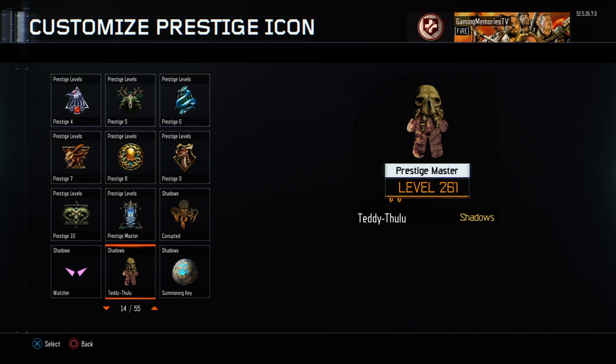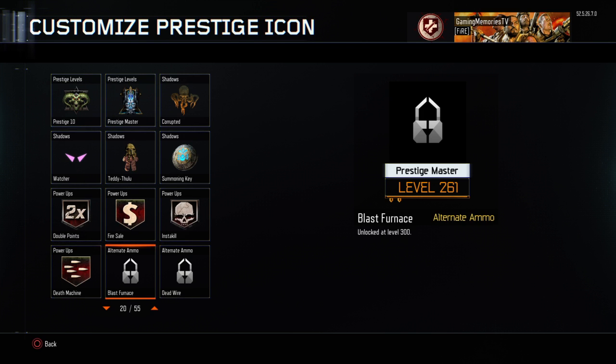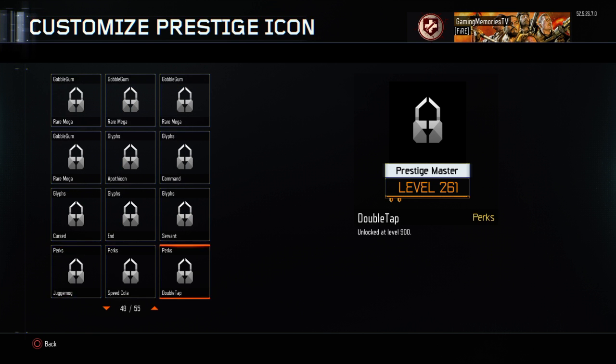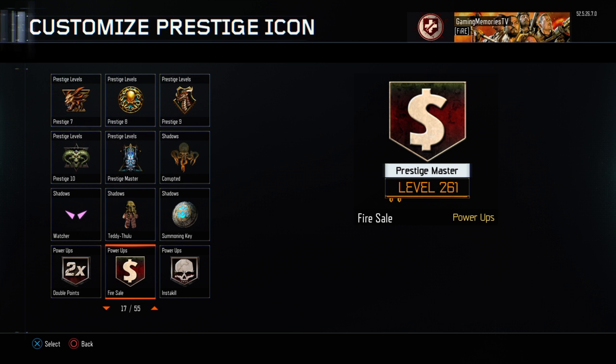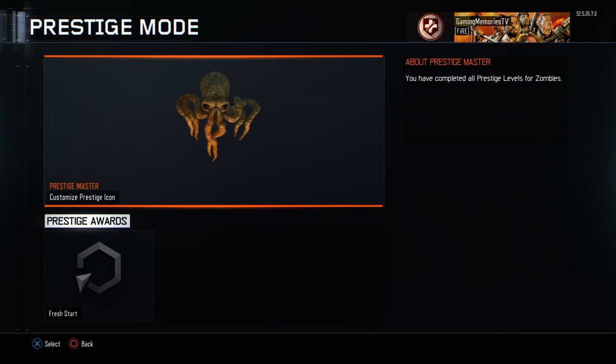We've got the teddy bear, which is interactable in the map; a reticle, which is interactive in the game; symbols for the Easter egg on the Summoning Key; the Keepers; Double Points at level 200; and a fire emblem — they're all interactable, there's something you can do with them. People at higher levels confirm the rest of the emblems are all interactable too. So I don't think they would just put this skull emblem here for no reason — this has to be interactable; there's something you can do with it.